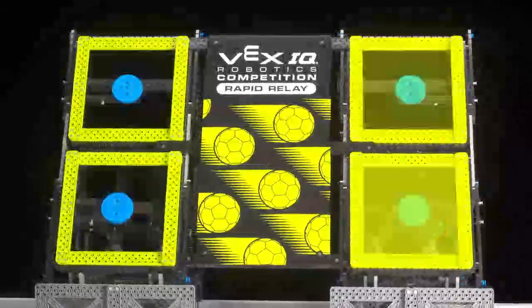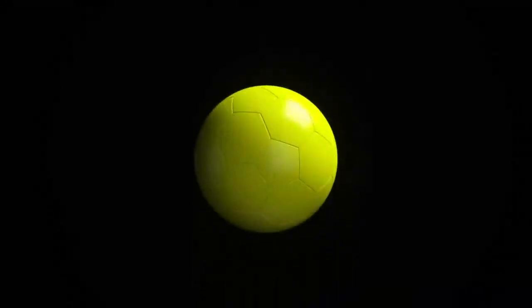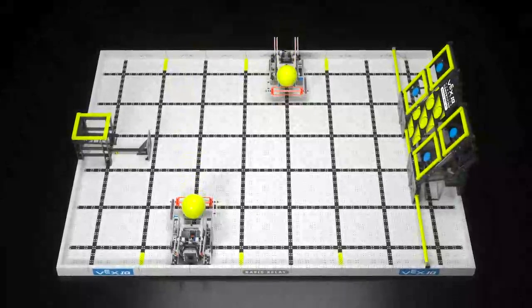The wall has four targets. Each target has one switch in its center. The game objects are plush balls roughly 150 millimeters, or just under six inches, in diameter. Two of the balls begin the match as preloads, one per robot.